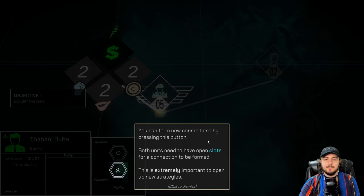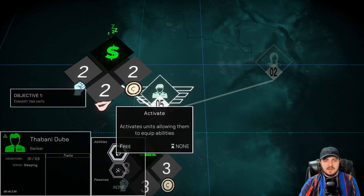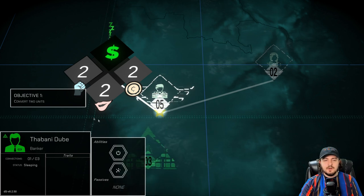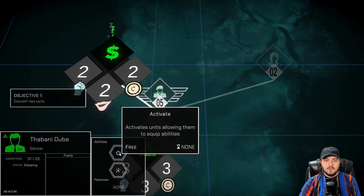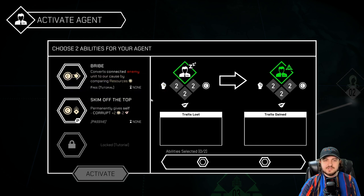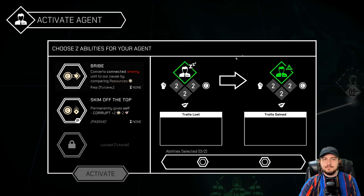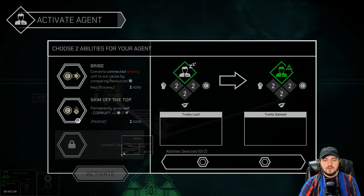Units have a limited number of connection slots. You can form new connections by pressing the button. Both units need to have open slots for a connection to be formed. This is extremely important to open up new strategies. So connect and activate. Connect — connects two units provided both had available slots. Now we don't have two units, so I don't think we need to do that right now. We only have that one. We want to activate. The banker doesn't have anything special. So you can connect the two units to open new strategies. We will probably do bribe and skim off the top — very similar.